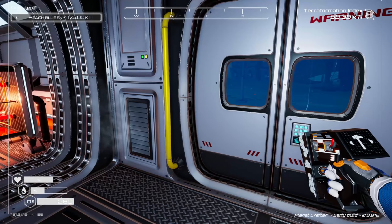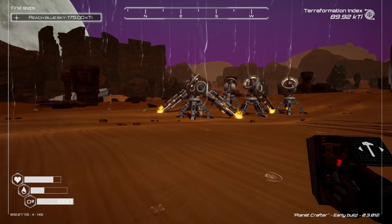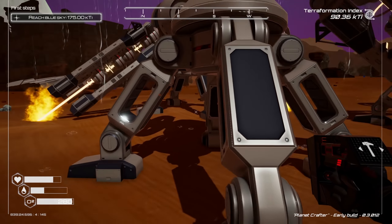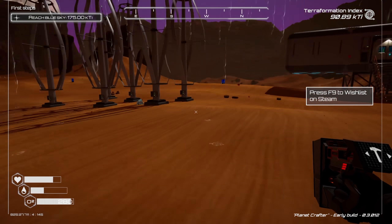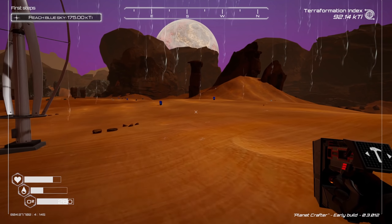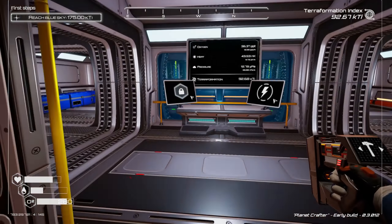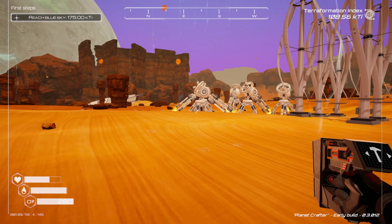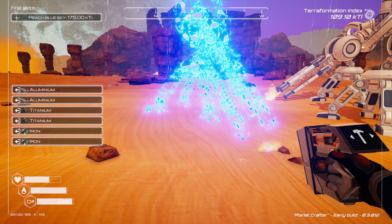Let's get some more drills out here, because the ore extractor is so nice to have. How much power do they take — 8.5? We have 20, we could put a few more in. I'm going to go around and grab iron and titanium, and we're going to get more drills in here. We'll get two more tier three drills — that should probably be good.